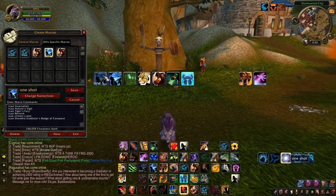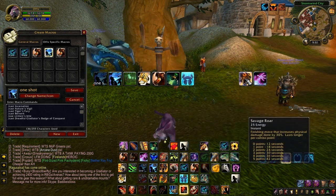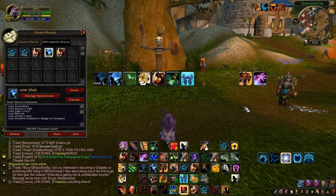Once you pop this one-shot macro, you're going to get all these abilities up on your buff bar. After that you go straight into Savage Roar. The reason Savage Roar is not included in the macro is because it has a global cooldown — same with Incarnation. So you can't use these two in the same macro unless you time it right, which is kind of difficult. Just go from one button to the next.